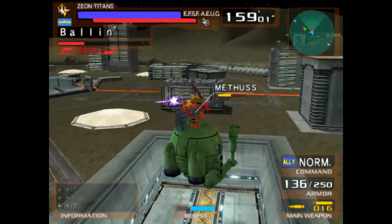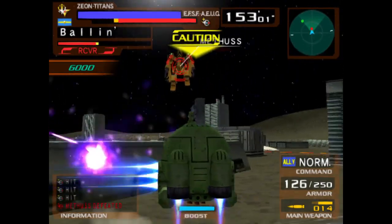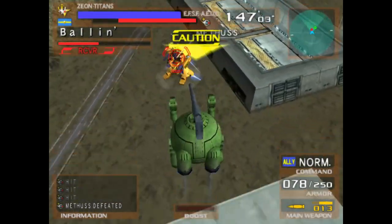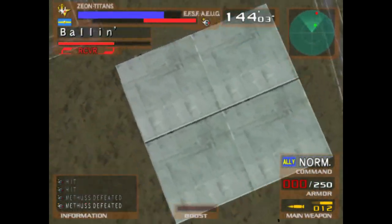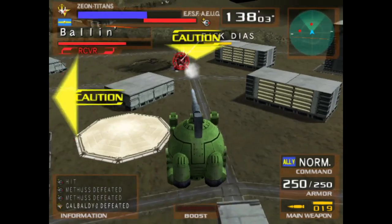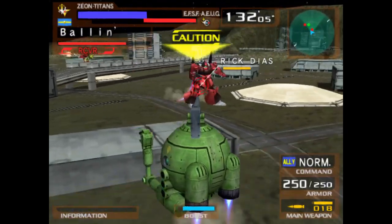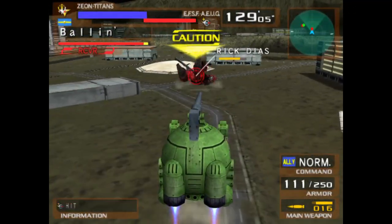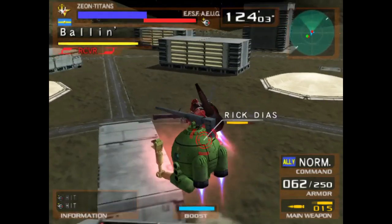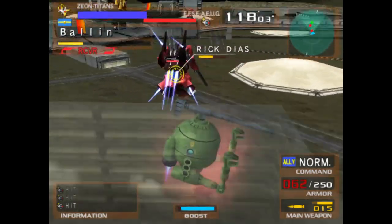I'd say it's like an incredibly slow Zaku II with a Megalatop cannon that has garbage armor. But at least I got one of them, and it damaged the other one severely. You probably know the cost of the Ball — it's the lowest in the game, so I don't lose much if I get too damaged. Which is pretty good, but it still kind of messes with me whenever I get smacked around as a Ball.